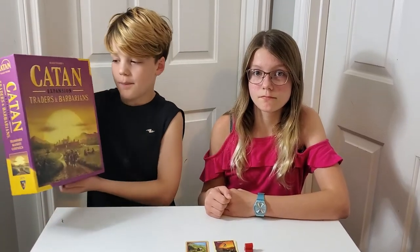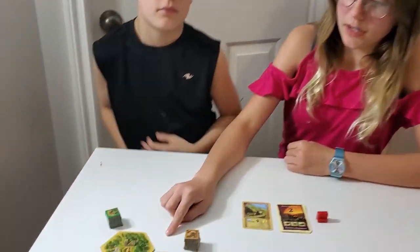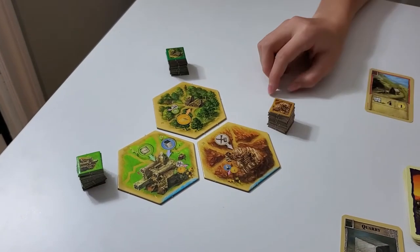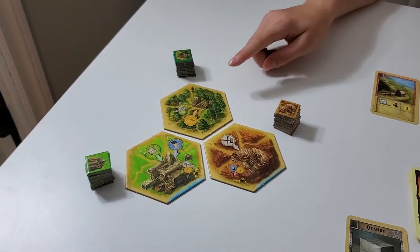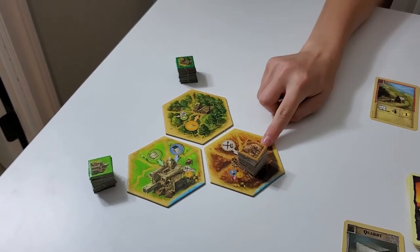Today we're playing the Trader and the Barbarians scenario in the Trader and the Barbarians expansion. You'll get three new hexes with this scenario, so watch our how-to-play video on where to put them. Once they're placed, you put the tiles on top of them.